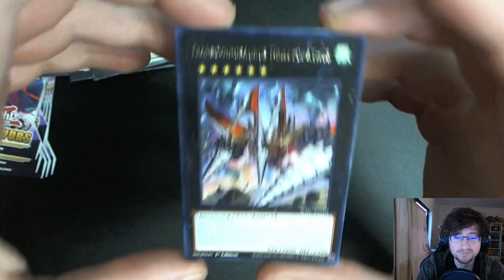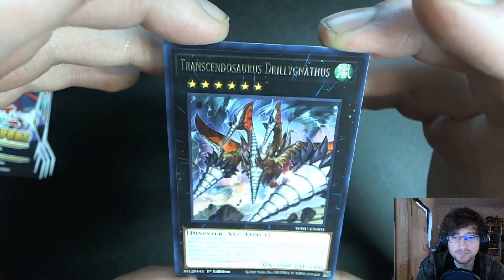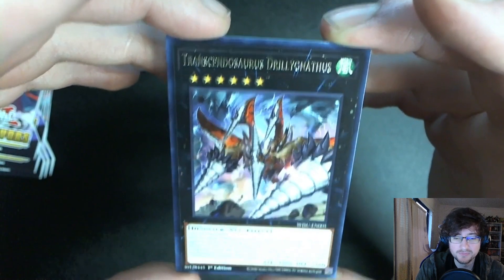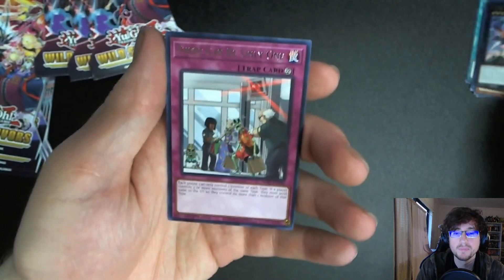Transcendosaurus Drill League Nathis — that is a mouthful! There can only be one. It's pretty cool looking though. I think another big thing about dinosaurs is they have really high attack, usually around 3,000 if not higher.